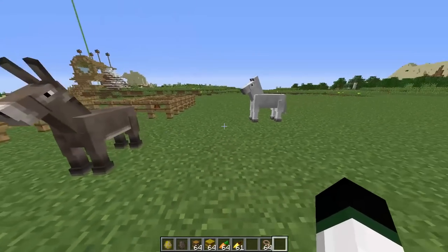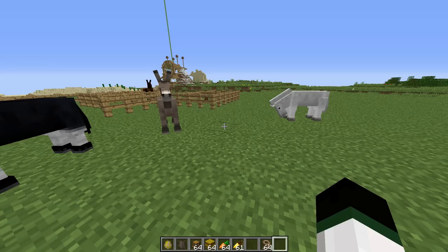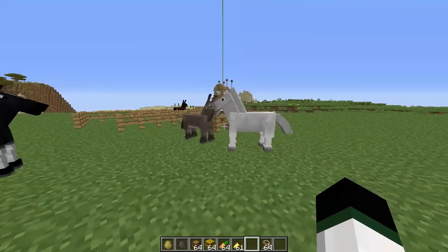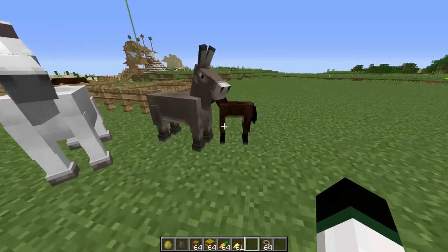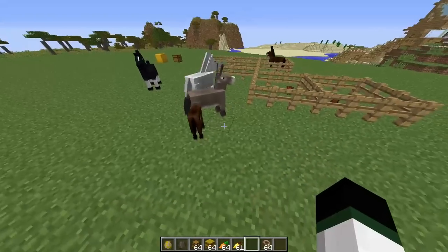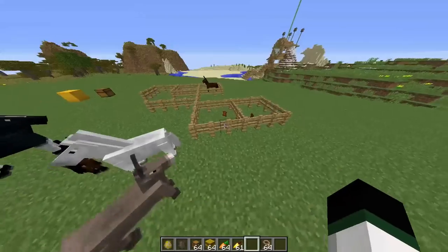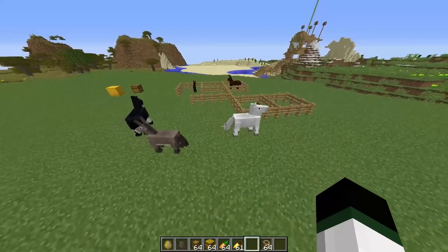To actually breed a donkey and horse, or just two horses, you have to have them both tamed first. You have to have both tamed and then you can feed them the golden carrot and they will breed. As you can see, if we right-click both of those, now they will make a mule. The mule is a crossbreed between horse and donkey. The mule cannot be bred with another horse, donkey, or another mule — mules cannot reproduce. You can breed two horses, you can breed two donkeys, and you can breed a donkey and a horse, but you cannot breed a mule with anything else.